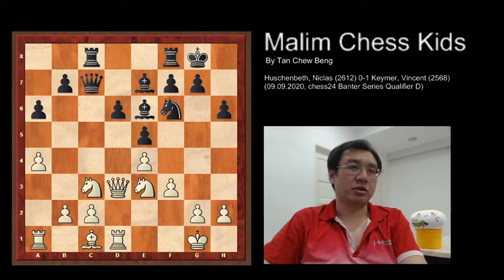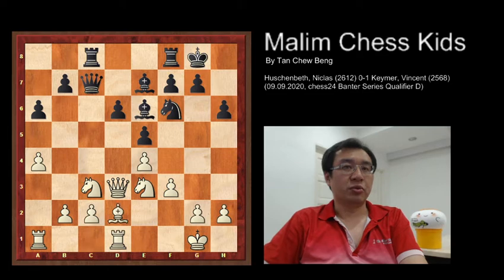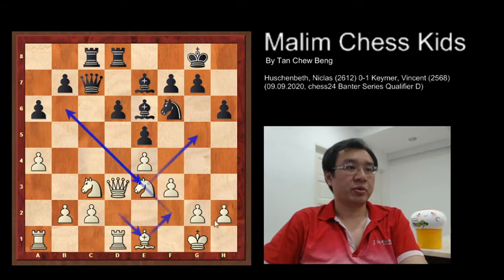This is the 15th move and the position for both sides is equal. The game continues with bishop to d2, rook f to d8, then bishop to e1 — the idea being to maneuver the bishop to f2 and then to g6 to attack the queen.